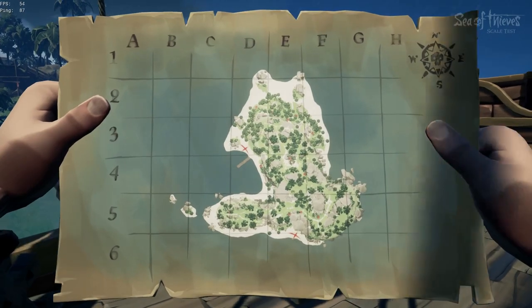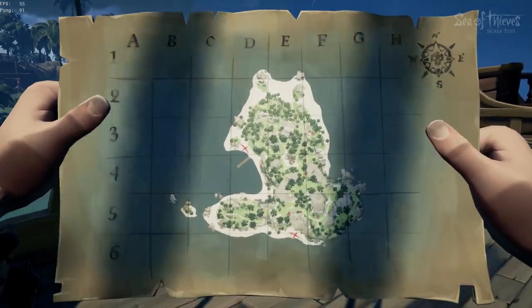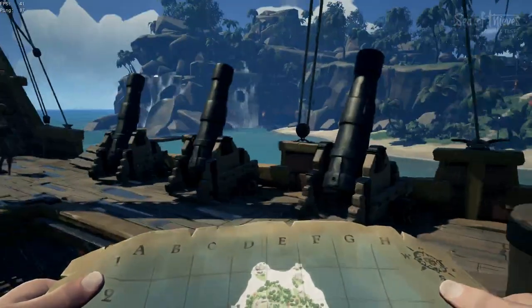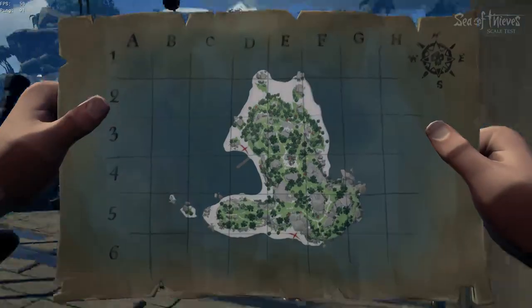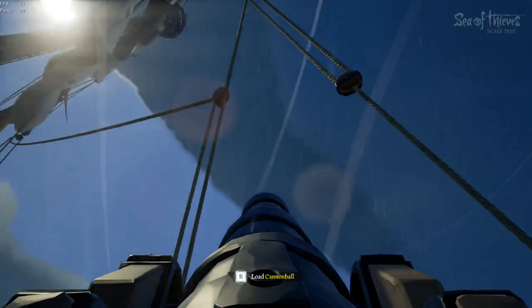We're on the north end, so we got one chest to the direct west coast next to the dock. Is that where you're going? Left, yep. And then one on the south end, south beach. Okay cool, so I fixed a delay.